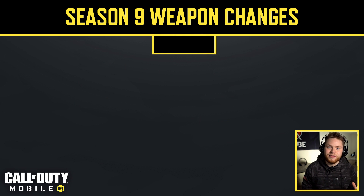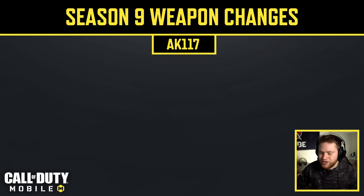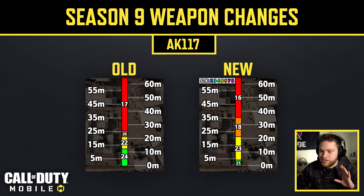Now we can breeze through the weapons. Next is the AK-117, which got some range adjustments. The gun can now deal 25 damage from 0–4 meters, meaning it can 4-shot again at that range for a very fast TTK. Damage was also buffed to 23 up to 21 meters, but then nerfed from 20 to 18 at mid range, with the very far range (36m+) dropping from 17 to 16 damage. Basically, the AK-117 is better close range and worse at long range.